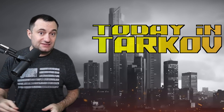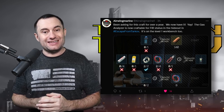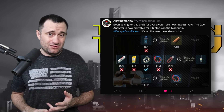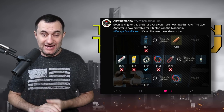First up is the gas analyzer craft — this is going to be great for those of you still struggling to find a gas analyzer. You can craft these at the level one workbench now. This craft takes about 16 and a half to 17 hours. You need four double-A batteries, a Geiger counter, two magnets, four wires, and one elite set of pliers, and it'll let you craft one gas analyzer.